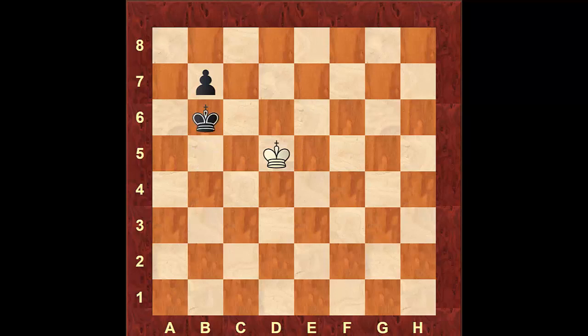And if we go back — if white, instead of going to d6, takes the opposition, he's still not going to be able to stop black from taking his pawn. Black will attack white's pawn on c5. White will try to come to d3, black will take the pawn, white will come to c4, but black will be able to reach the critical square a5, two ranks in front of his pawn.